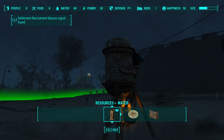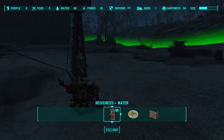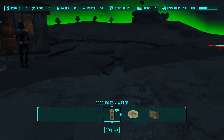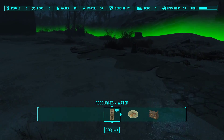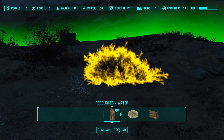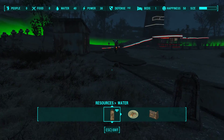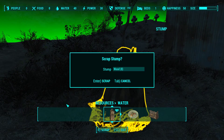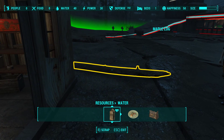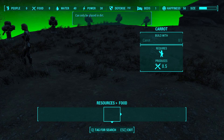Why do I mod? I find the vanilla faces kind of ugly, so I have Better Settlers and more attractive settlers running with those mods. The standard vanilla skins I find very boring. Now we have Ten Pines Bluff set up. We can go back to Sanctuary and see what's going on — I already have eight settlers there, three at Ten Pines Bluff, a settler at Starlight Drive-In, so things are moving right along.